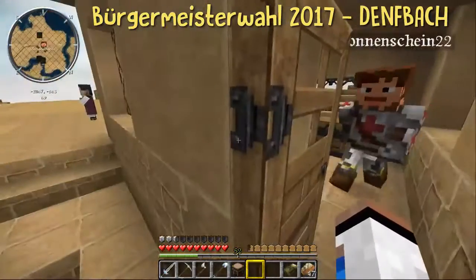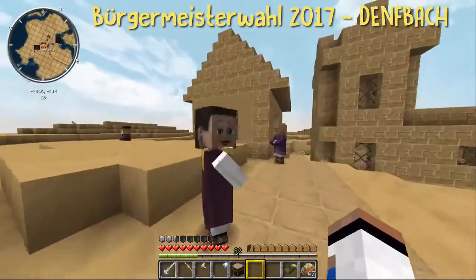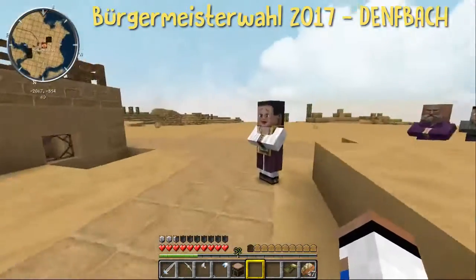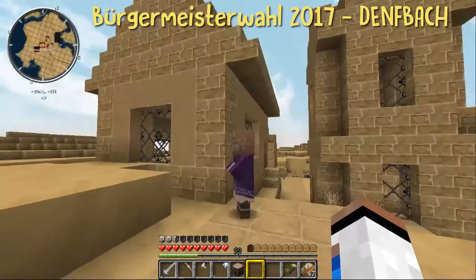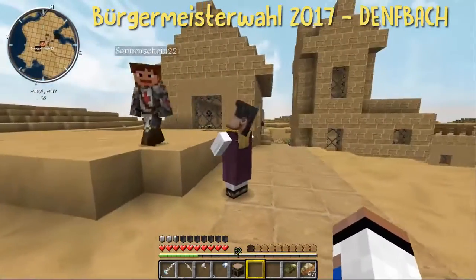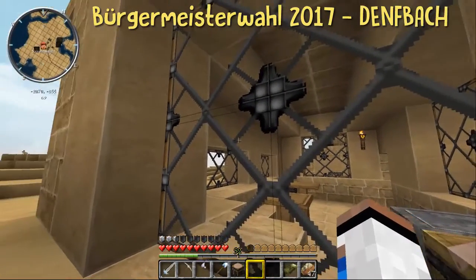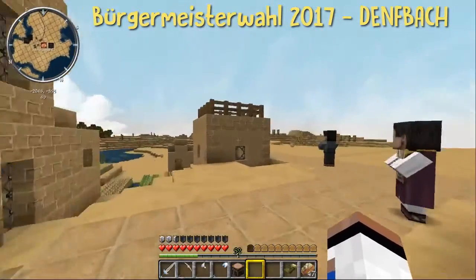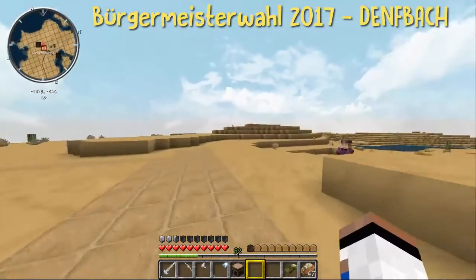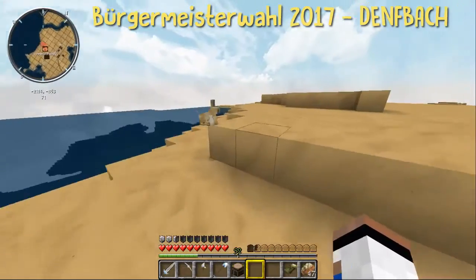Das ist korrekt. Hier steht auch schon ein Ofen drin, eine Truhe und eine Werkbank. Die Werkbank steht, glaube ich, schon seit Anfang an drin. Die Bücherregale, weil es ja eigentlich eine Bibliothek ist, tue ich wahrscheinlich auch wieder reinstellen. Hat man vielleicht ganz früher, zu Anfangszeiten, mal rausgenommen. Aber um das Dorf vollständig übergeben zu können, mache ich das einfach. Und das ist das Dörfchen Denfbach.